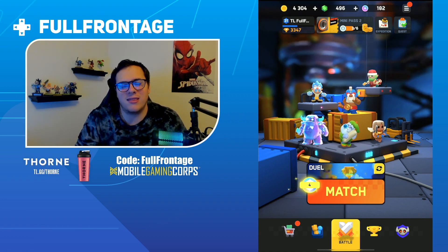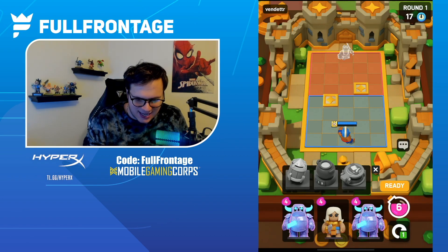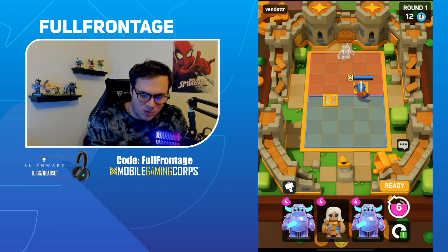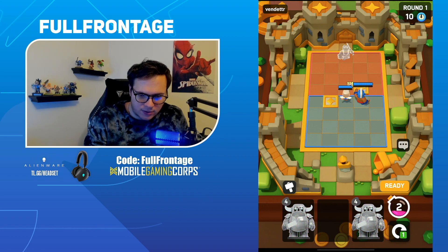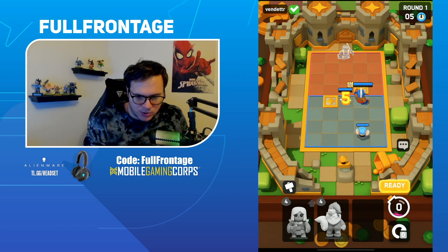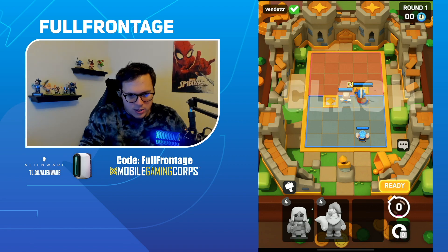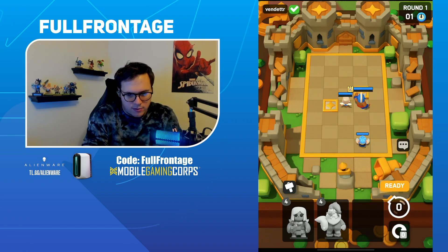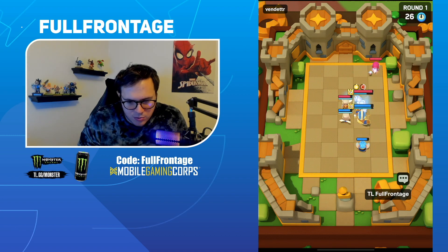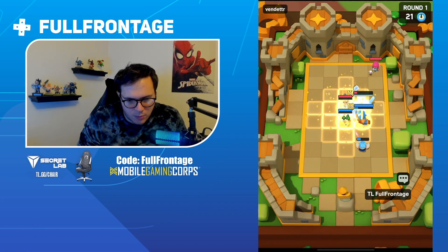Alright, here we go — Round 1 going up against a King. This strategy is pretty cheeky. We're going to go with the Battle Healer right next to the King. We reroll and get the Ice Wizard to start, that's fine. We'll probably want to grab our Battle Healer and focus on upgrading that to level three. He does have the Archer on the back side, so not too big of a deal — we're just going to consistently heal up and put pressure on the King.